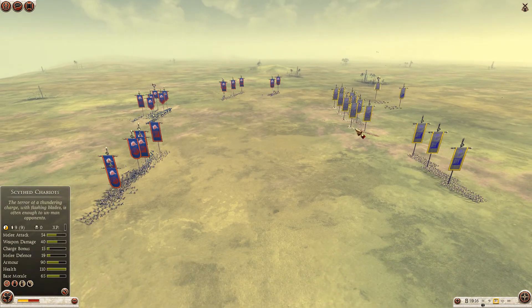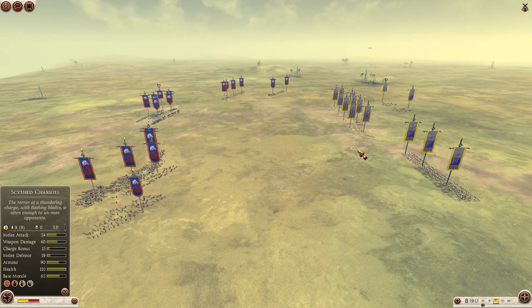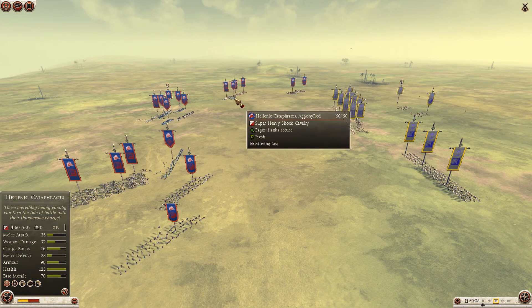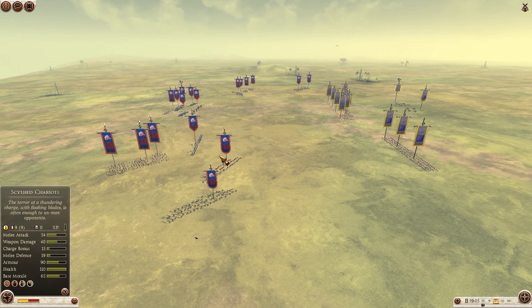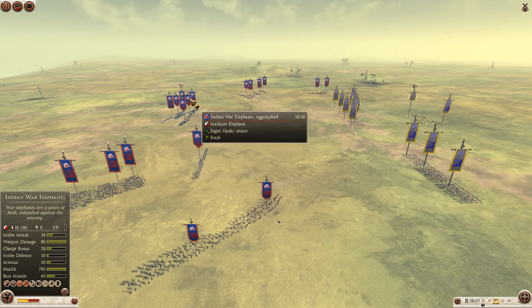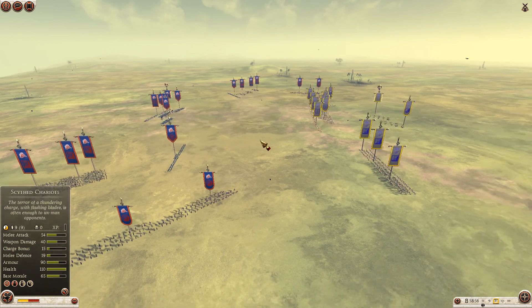So guys, will you go over the builds? I'm gonna go over Red's build. He's got on his left flank two Mercenary Scythian Horse Archers, supported by an Eastern Spearman and then three Hellenic Cataphracts. On his right flank, two Mercenary Scythian Horse Archers as well, three Hellenic Cataphracts and one Eastern Spearman. In the center he's got his Indian War Elephants, three Eastern Spearmen and two Bactrian Royal Guard.